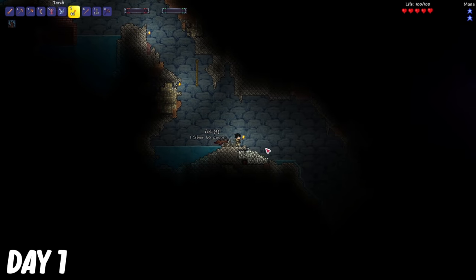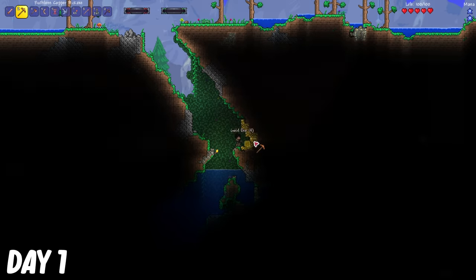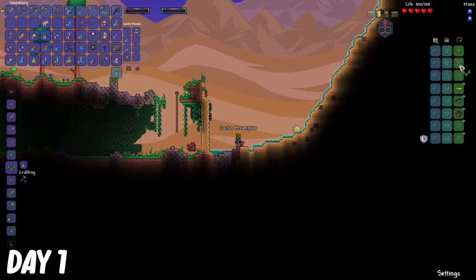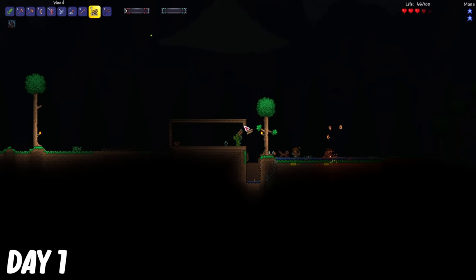I stepped on a pressure plate a bit later, and then I got blown up. I mined some gold back up on the surface, and then I went to the desert to make cactus armor. It got dark, so I built myself a little house.